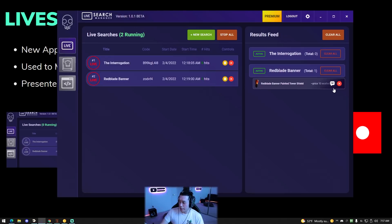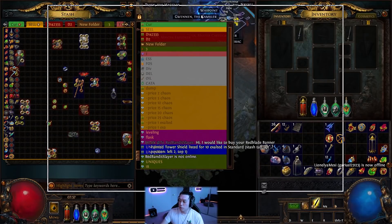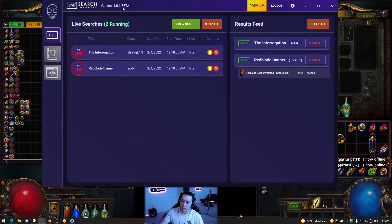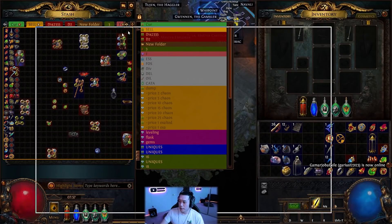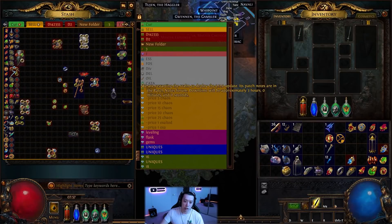The results feed appears on screen - if you want to skip a result press X; if you press the message button it'll whisper the person in game directly. You can have this on another monitor and immediately press the message button as soon as something pops up. It also has a feature to auto-copy to clipboard, which means combined with POE Lurker it will automatically whisper the person in game. This is a super useful tool for sniping items - like brain-rattlers early game - and it's exactly how someone is able to whisper you literally five seconds after you put up an item.